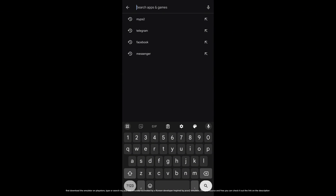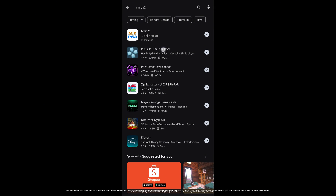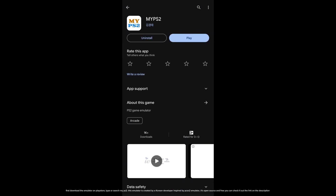First, download the emulator on the Play Store — type or search 'myPS2'. This emulator is created by a Korean developer inspired by the PCSX2 emulator. It's open source and free; you can check out the link in the description.